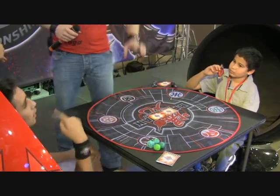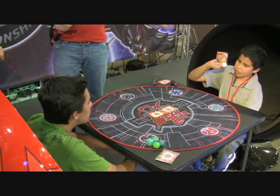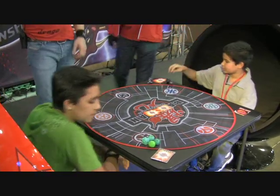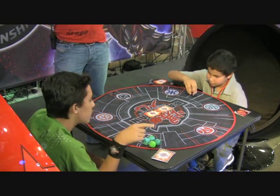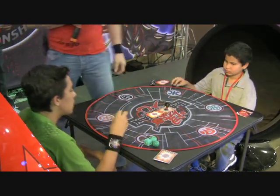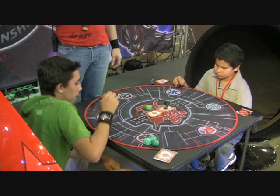Miles will be going first this time and will immediately play the Rainbow Portal. It allows him to re-roll each turn that fires in certain attributes for the rest of the game.